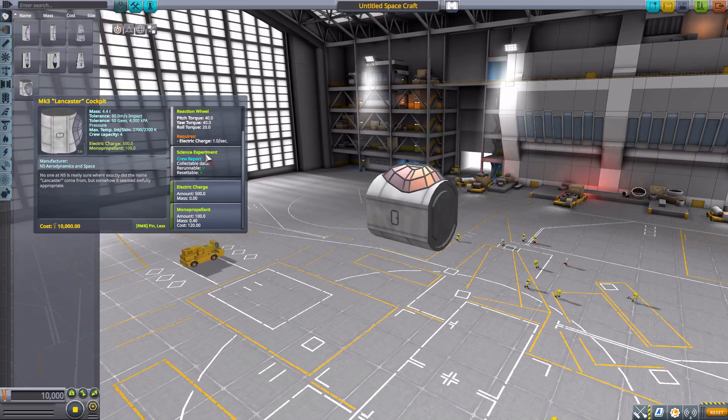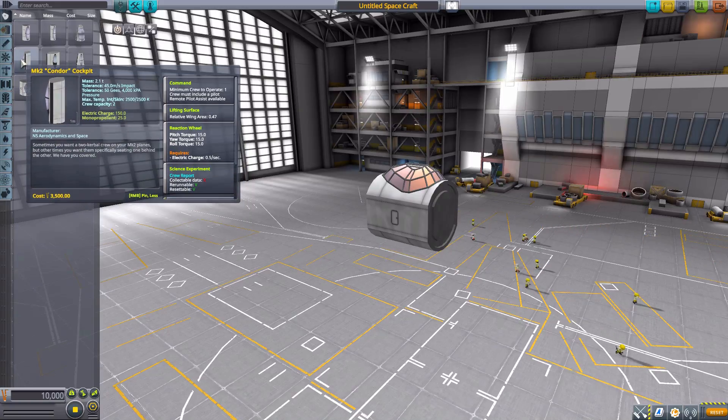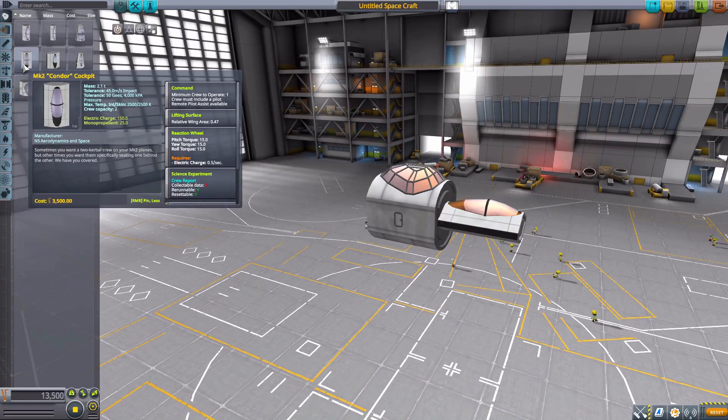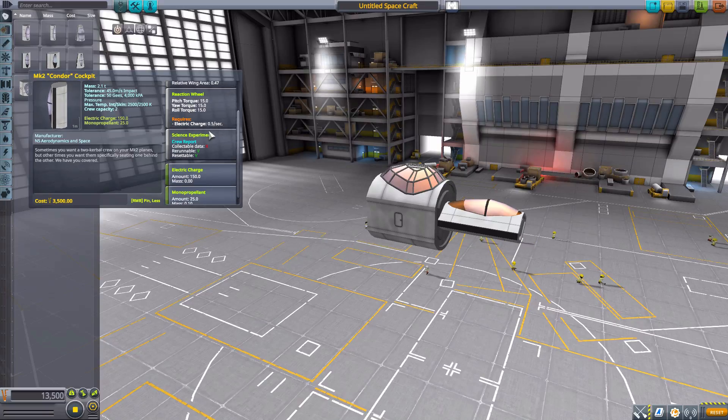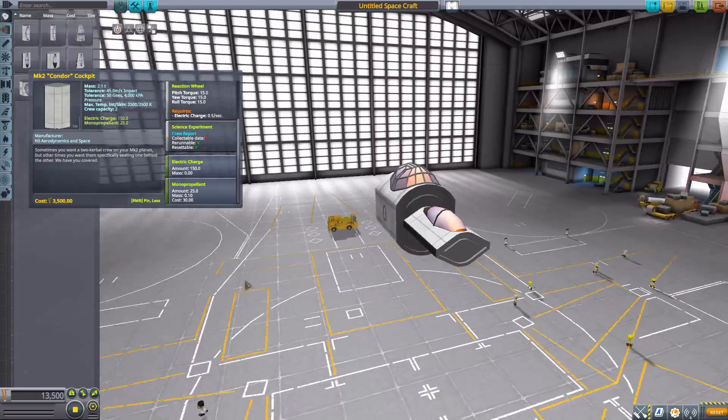It's not exactly the most feature-rich cockpit we've ever seen on this series, but overall it has what you need. Moving on to the next, which is the Mark 2 Condor cockpit — part of the Mark 2 fuselage. This one can hold up to two Kerbals, minimum of one required, and is a lifting surface with a reaction wheel and crew report on board, 150 electric charge, and 25 mono-propellant.